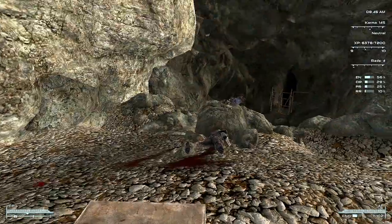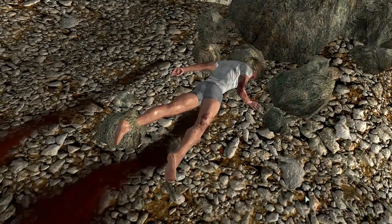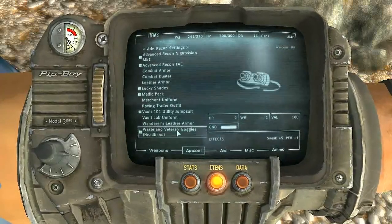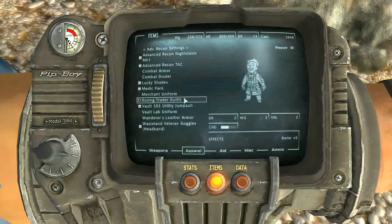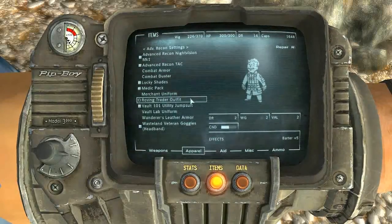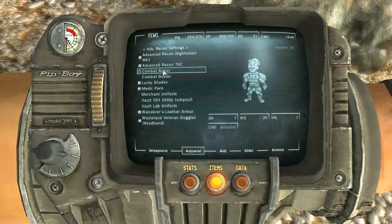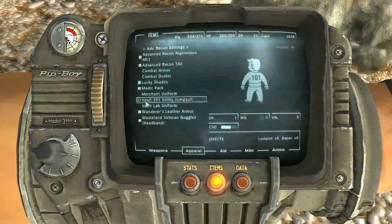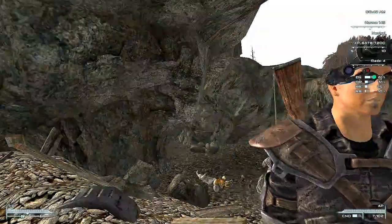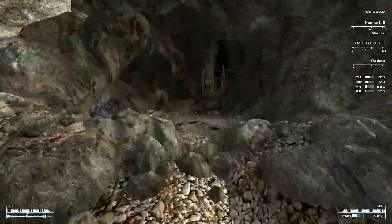Duck and cover. I'll take all that, because I can use all of it. Oh, good leather armor. Now, that leather armor is handy because I can repair the Wanderer's leather armor with it. There we go — now it's got a little bit more defense. Doesn't look as cool as the duster, though. I think the duster looks cooler, but beggars can't be choosers.